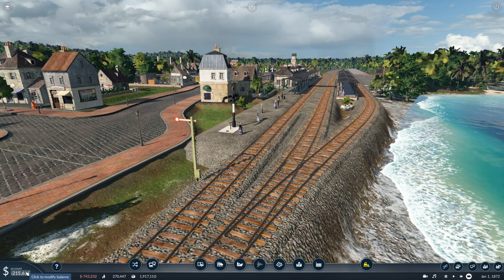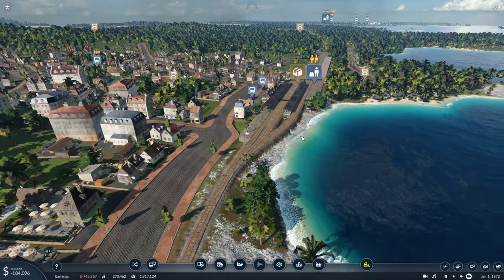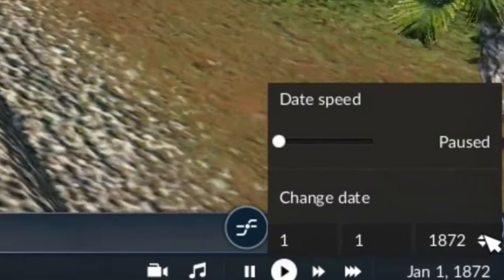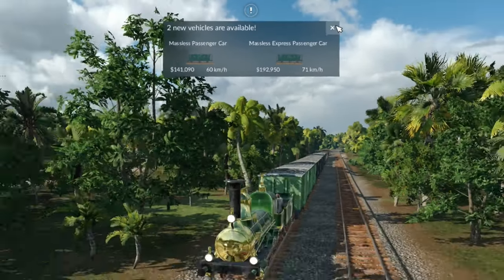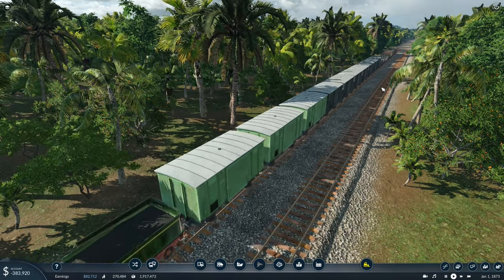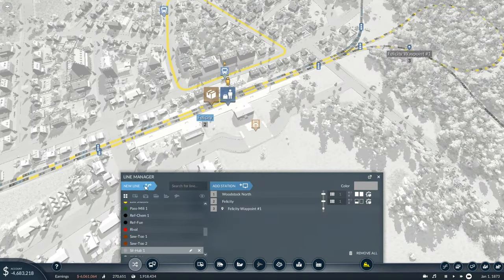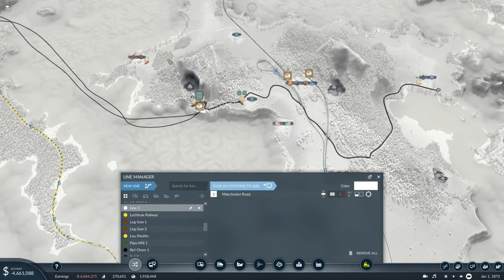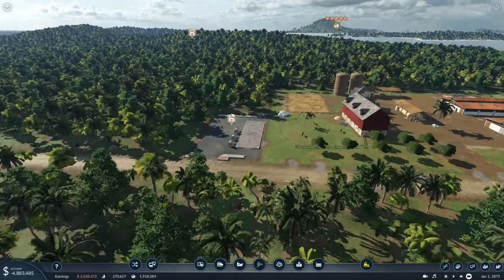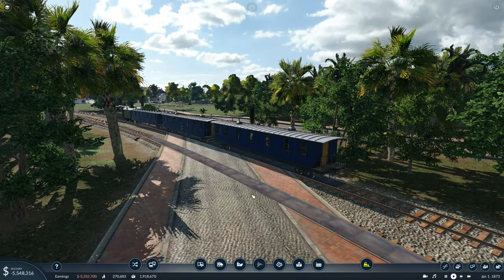The amount of money we're going to lose before we start making a good profit is going to be insane - we're already at minus 200k. I estimate around 5 million total losses, so leave a comment with how much you think we'll lose. No coffee is being made here yet because it has nowhere to go - it's just going to the train and being dropped at the station. We'll set up a new line from the pickup point here over to the refinery, call it 'coff to ref two'. And we're already down to minus five million - that's crazy.